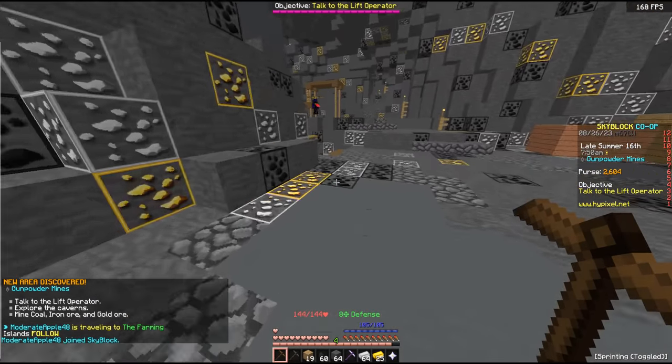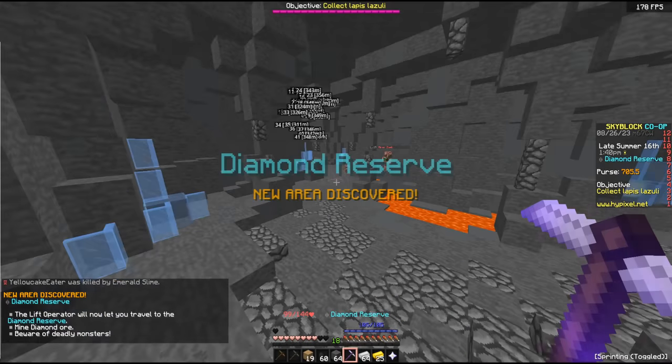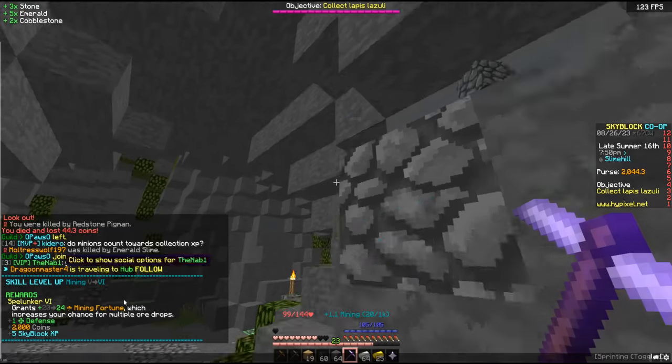Speed run to the bottom — go co-op go! Emeralds, diamond reserve. Mining level six.